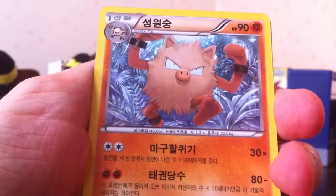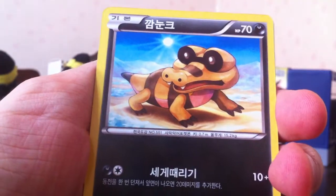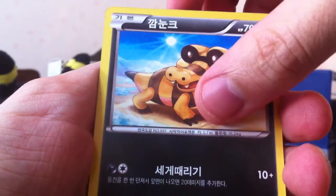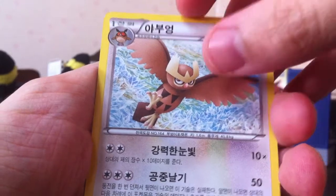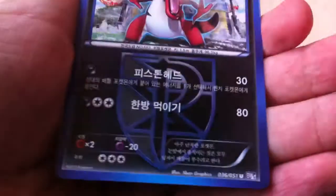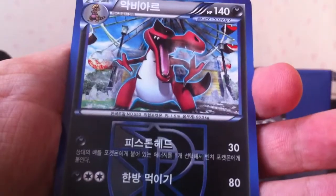We're going to start with a Yamask. Primeape. That's Totodile. Noctowl. Can we get a rare in the first pack? No. Crocodile. I really don't like that card - it just looks dumb.